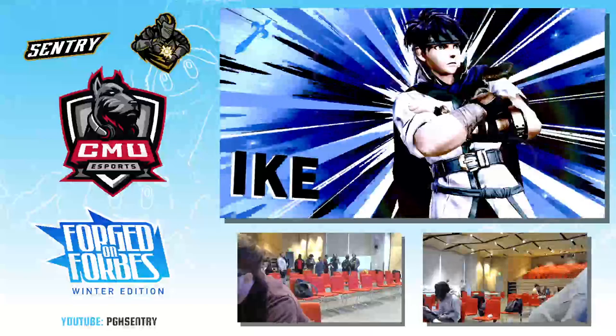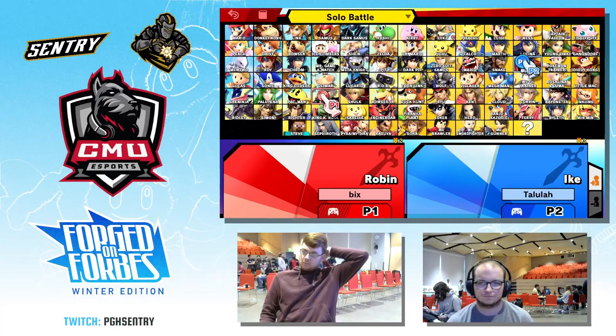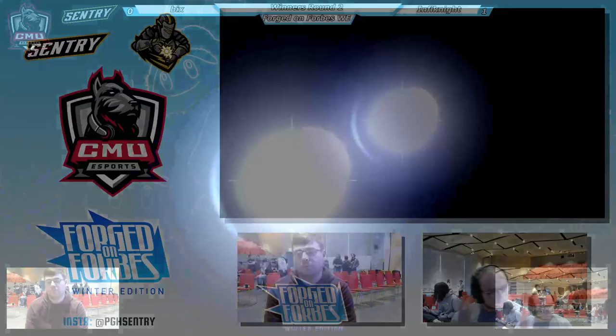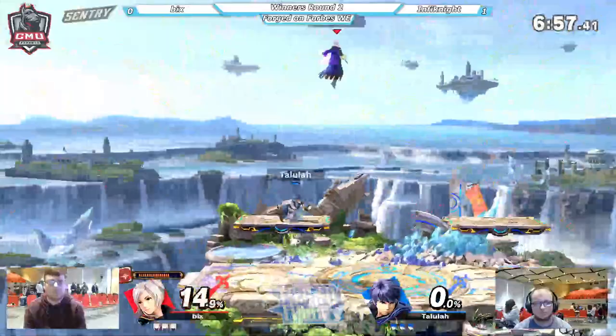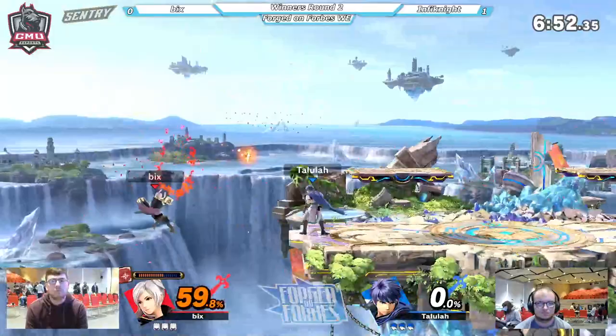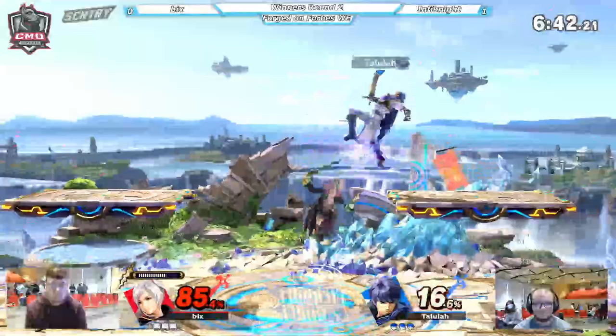Two games tonight. FD was banned, so we do go to Small Battlefield. Instalock Robin. Thinks they can win it on Small Battlefield — a counter pick on this stage. I'm assuming Bix likes these two platforms here, even though this is the same stage layout as Stadium 2, the platforms are different height as well as different size. I think Bix likes them, but that top platform would benefit Bix's favor.